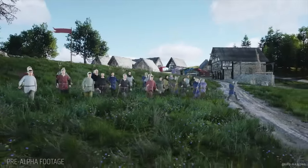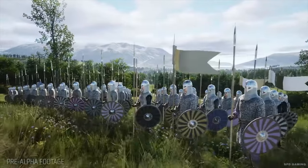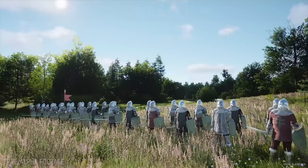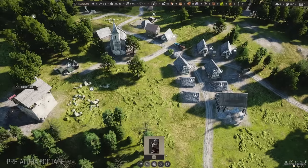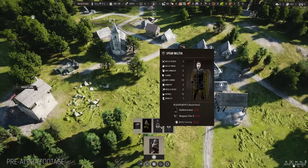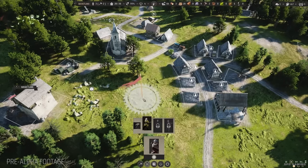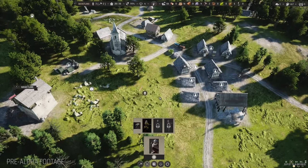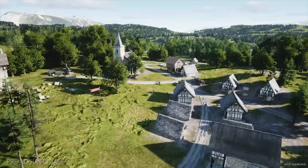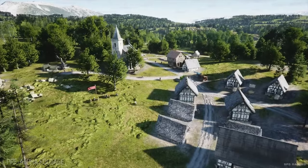The recruitment system in Manor Lords has been redesigned after some community feedback. It is now divided into three unit categories. The first type of recruits are the peasant militia. You can call to arms the peasants from your villages — they grab whatever improvised weapons they have and join the fight. This will hit your economy and you'll need at least a couple of villages to form an army.